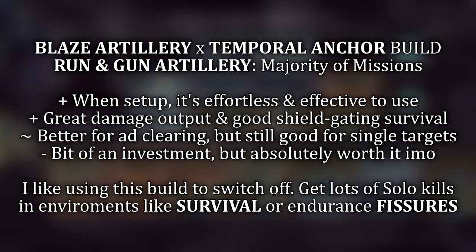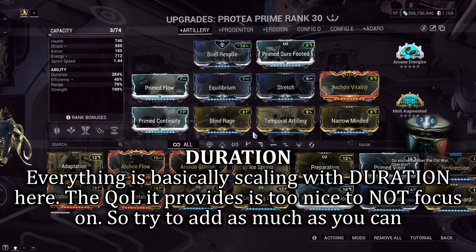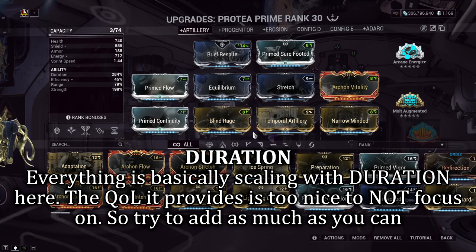This build is designed for run-and-gun situations, especially for solo playstyles revolving around killing lots of enemies with little work involved. Pay attention to your Temporal Anchor timers and the Blaze Artillery will take care of the rest. Duration is king — the more of this, the better. Practically everything in her kit scales off duration, and in terms of quality of life it's without a doubt the best stat to invest into, giving you more focus on movement and less on ability rotations as everything lasts longer.